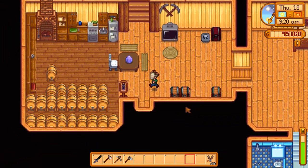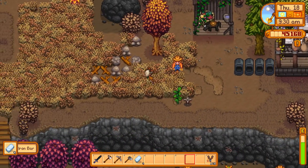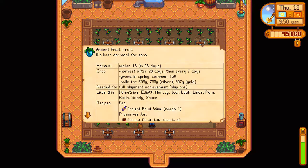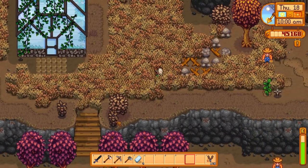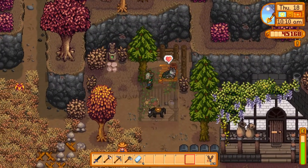Let's go see about putting this ancient fruit down. Eventually I'm planning to line up the ancient fruits so they're harvested at the same time, or their wine will be done at the same time. Eventually this whole blueberry room is going to become ancient fruits — and eventually iridium sprinklers too, but we'll cross that bridge when we get closer.